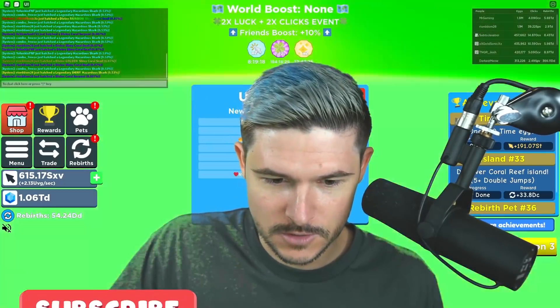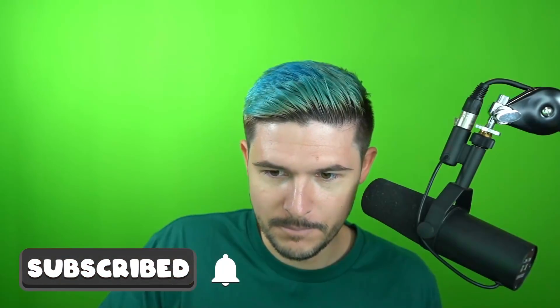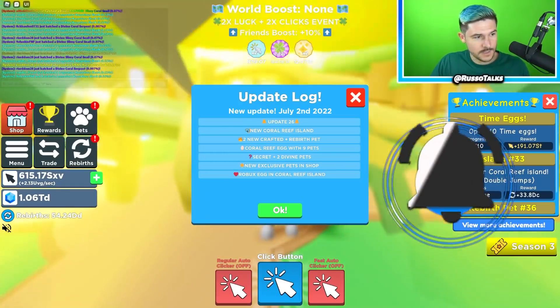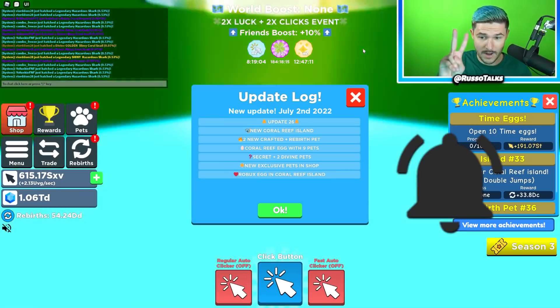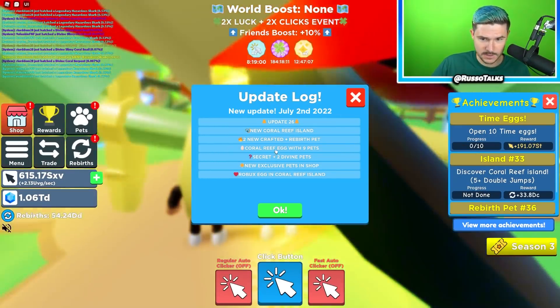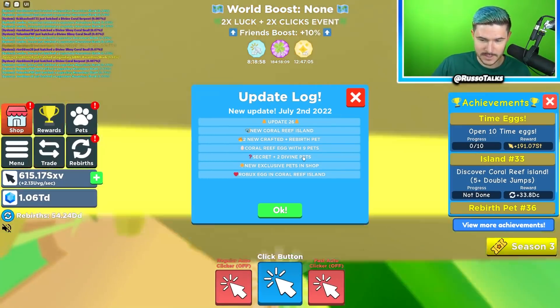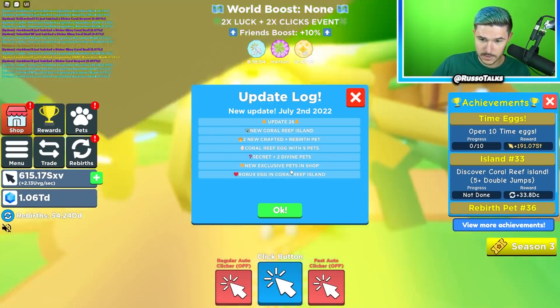My shirt's invisible. Maybe we should take off the filter today. Bam, there we go, that's better. Clicker Simulator Update 26 — we have the new Coral Reef Island, two new Crafton and Rebirth pets, a Royal Coral Reef egg. I can't read apparently, I have dyslexia. Secret and two divine pets, new exclusive and Robux egg in Coral Island.